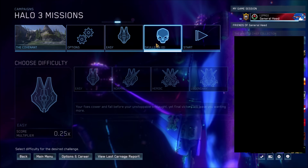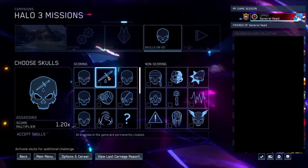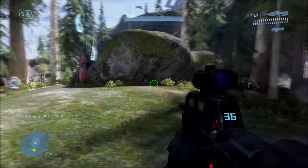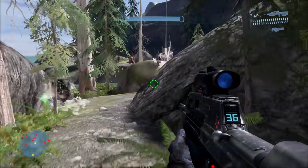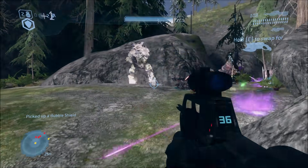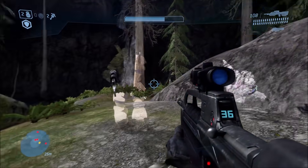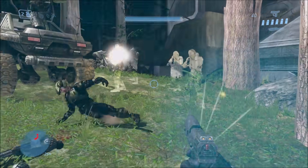Next up, we have a classic skull from Halo 2, which is the Assassin's Skull. This was actually supposed to be a cut skull in Halo 3 a long time ago — I remember when Halo 3 first came out, people found references to the Assassin's Skull on the 360 version. But basically, the Assassin's Skull makes enemies invisible. Now, on Halo 3 that doesn't work as well as Halo 2, since enemies that aren't supposed to use active camo now have it.